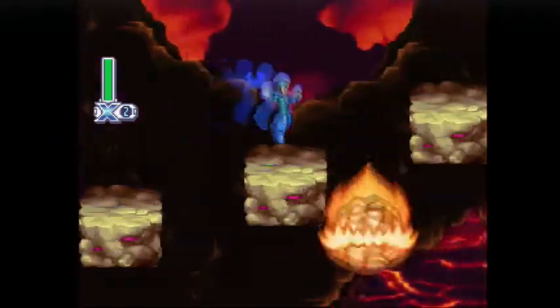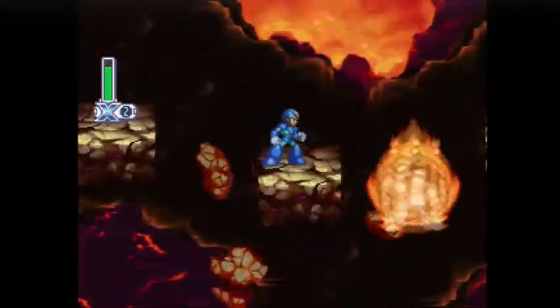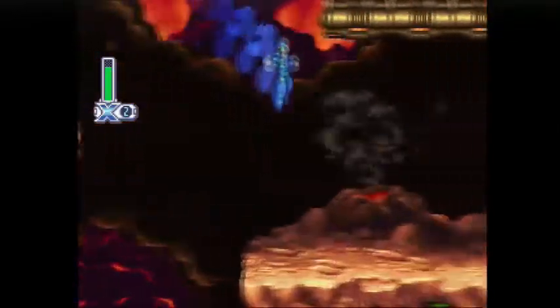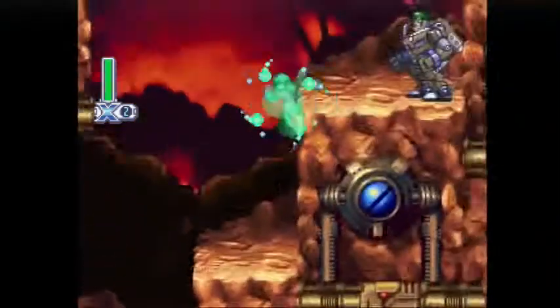You won't believe how correct you are. So here we are again with the chasms with fireballs, except this time fireballs can come and hit the platform we're standing on. That means you've only got a few seconds to move until the fireball destroys the platform completely.